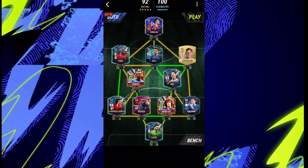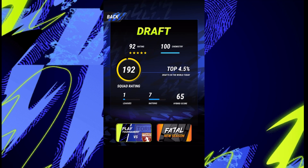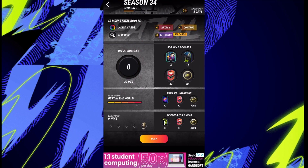Anyway, what you gotta do first is build a draft just like I have done here. You just need a few decent players — as you can see I've got a 192 — but you just need a few decent players. Then you click play and go down to Fatal.